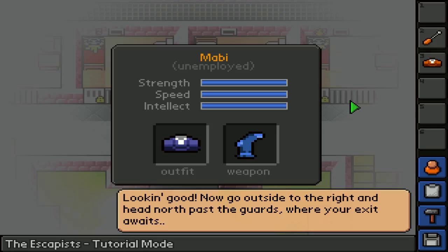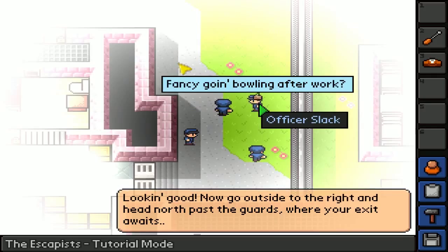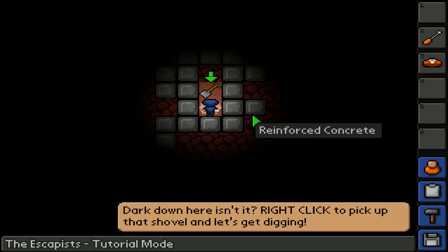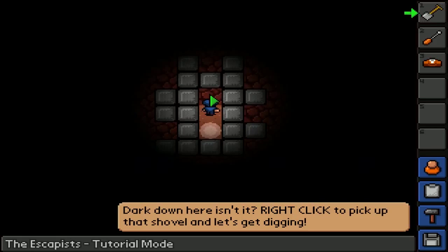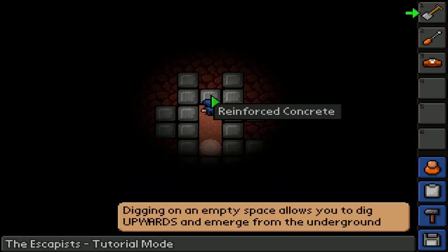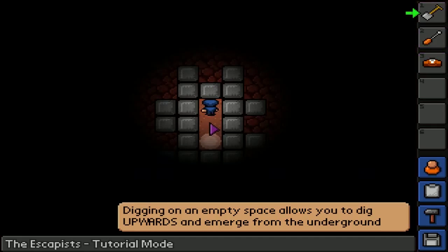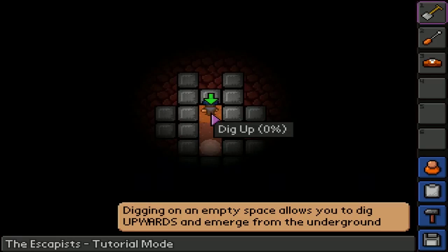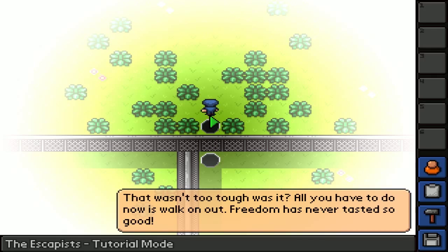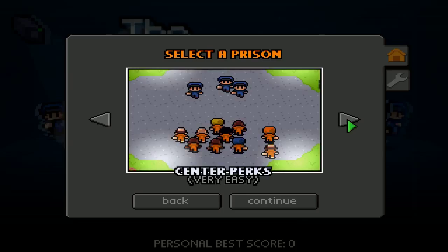Now go outside to the right and head north past the guard to where your exit awaits. Hey guys - let's enforce the law! Fancy going bowling after work? It's just dark down here. Right-click to pick up that shovel - let's get digging. Digging, digging, digging. We hit concrete - gotta keep digging. Digging towards an empty space allows you to dig upwards. Whoa! This should lead outside - yep! That wasn't too tough. All you have to do now is walk on out. Freedom! Ha ha ha!